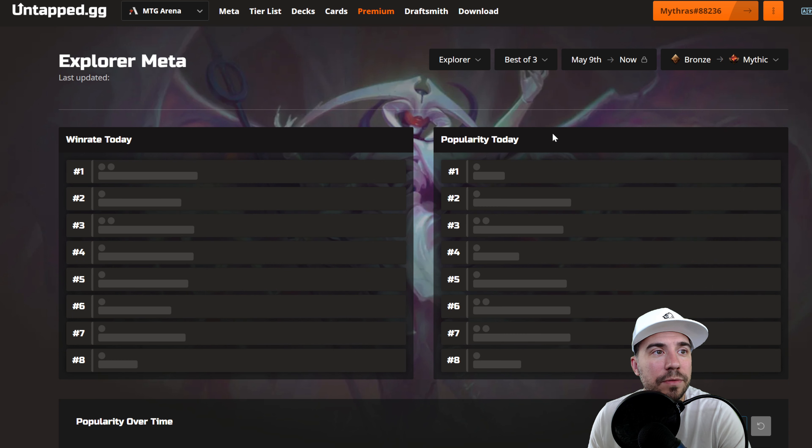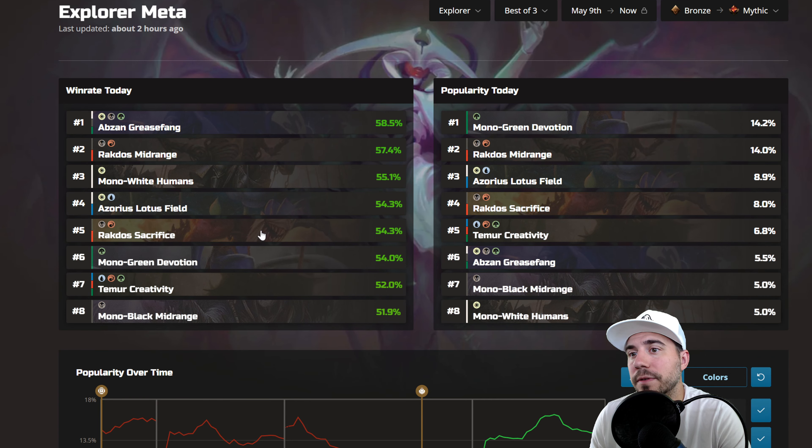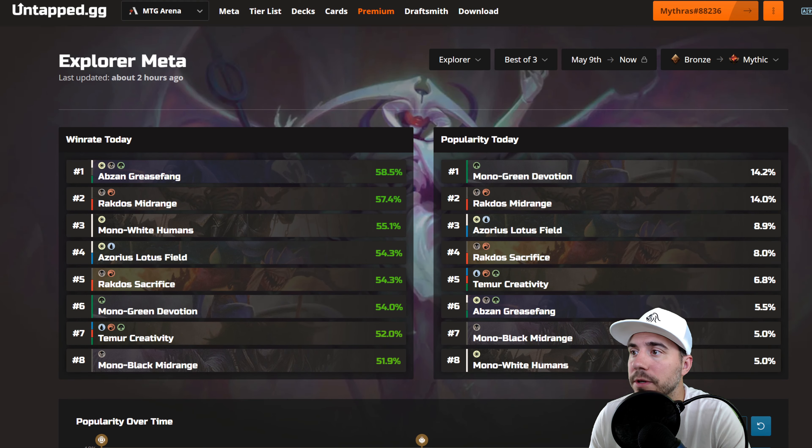Let's check out Best of Three for Explorer, and that will conclude both our Best of One and Best of Three formats. Here we have Absent Grease Fang, Rockdose Midrange, Mono White Humans, Azorus Lotus Field, Rockdose Sacrifice, Devotion, Creativity, and Mono Black Midrange. On the right, it's really dominated by Green Devotion and Rockdose Midrange.